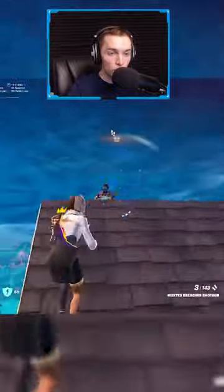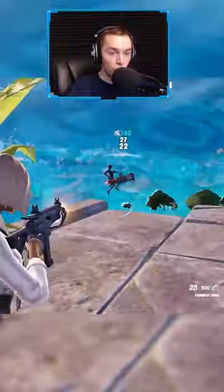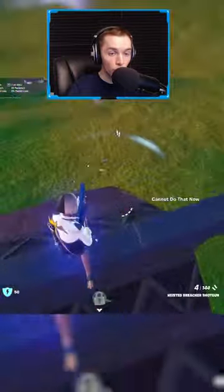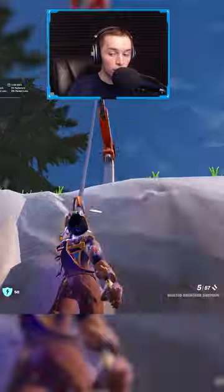This augment makes the exotic Breacher Shotgun one of the most overpowered weapons in Season 4. First Shotgun gives you bonus damage if your shotgun is fully loaded, but on the Breacher Shotgun it'll make your headshot damage go from 185 to 231 if you hit a fully loaded headshot, making this an insta-kill in build mode and pretty much an insta-kill in zero build.